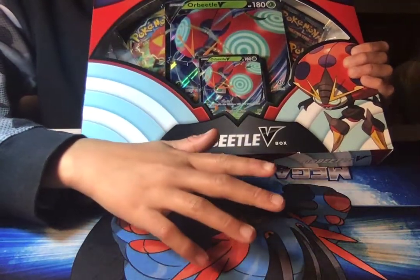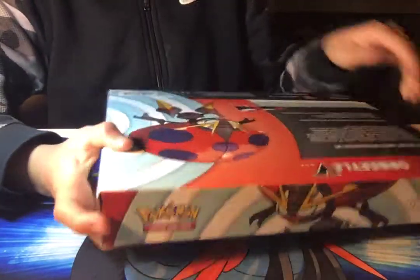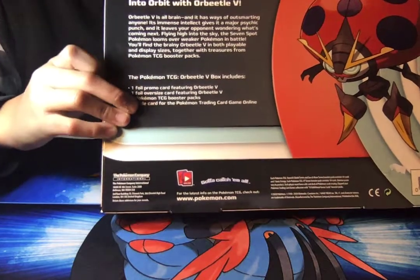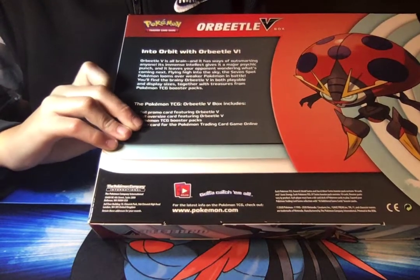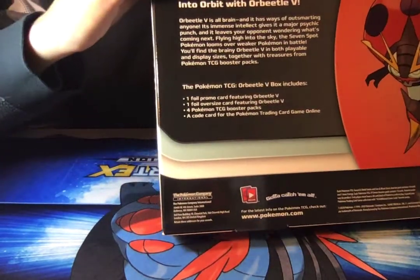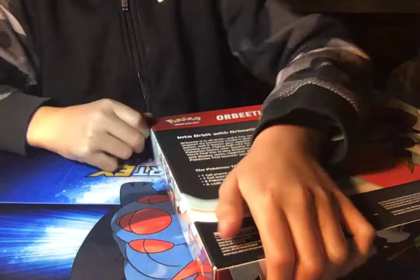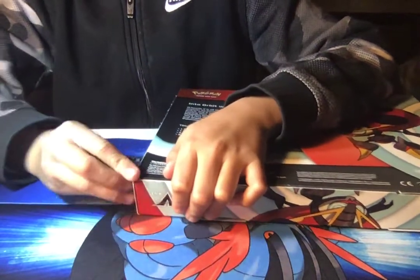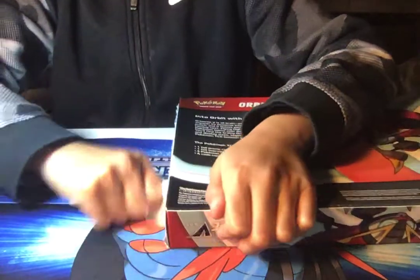Please say we get the Rainbow Rare Charizard, but let's open this thing up. The back of the box says 'Into Orbit with Orbeetle V,' and then you can read the rest if you want. It's backwards for me because recording on a computer is fun. But anyway, let's get this thing opened.